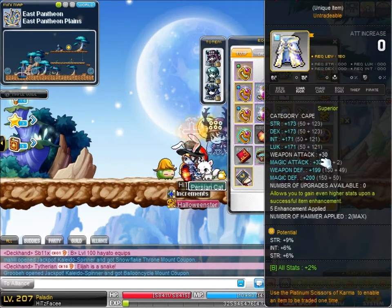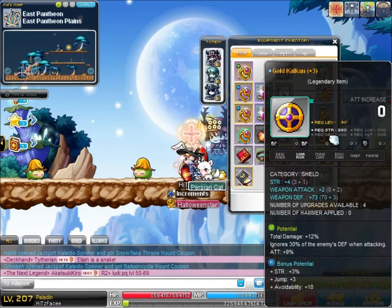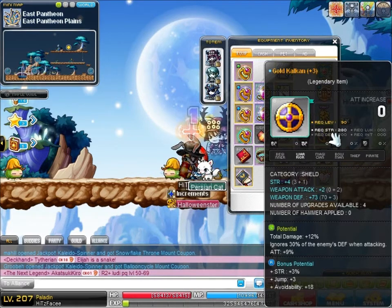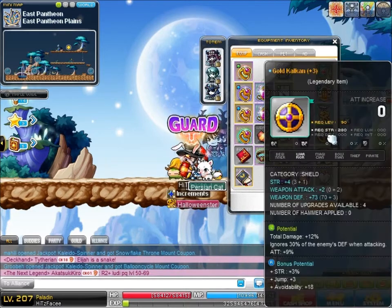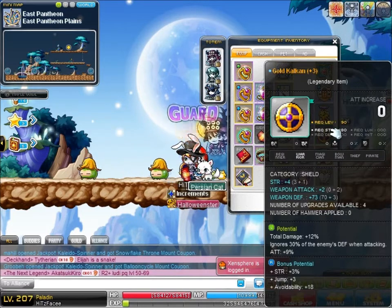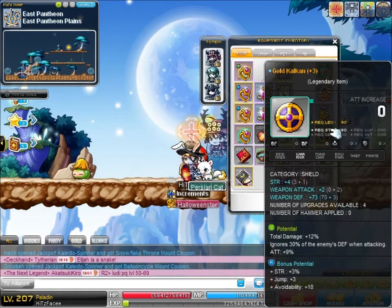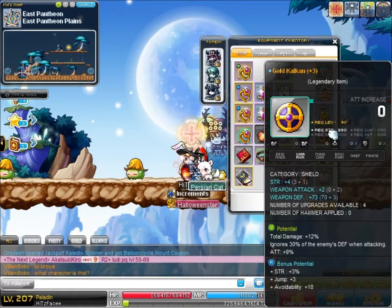My shield — this is quite funny. I unique potentialed it and had some Master Craftsman cubes and one Meister cube. I drew 2 Master Craftsman cubes — they got crap. Then I drew the one Meister cube on it and it went to legendary, getting 24% strength on first reveal. But I figured that's not too good, so I recubed it a couple times with about two black cubes and got: 12% total damage, 9% attack, and 30% ignore defense. Quite happy with that.